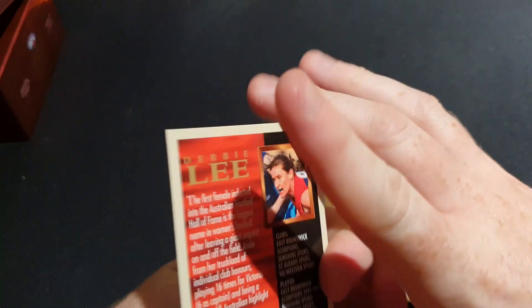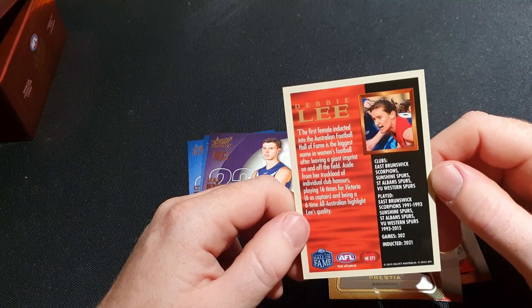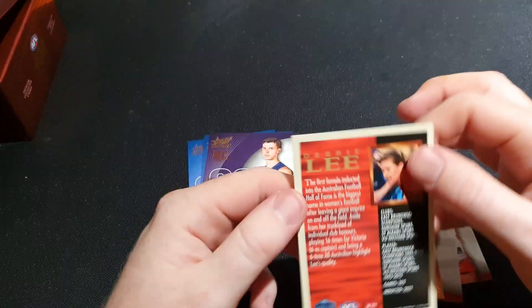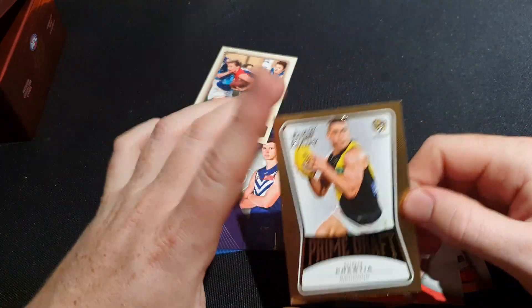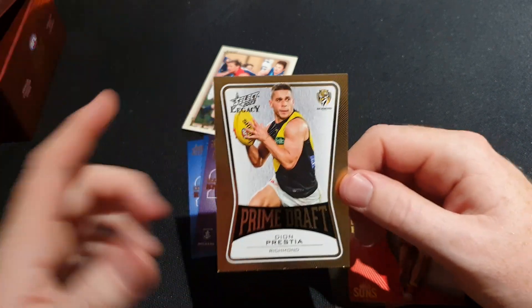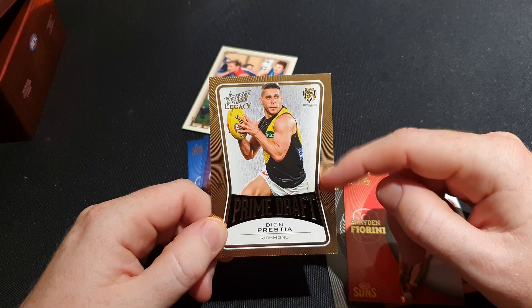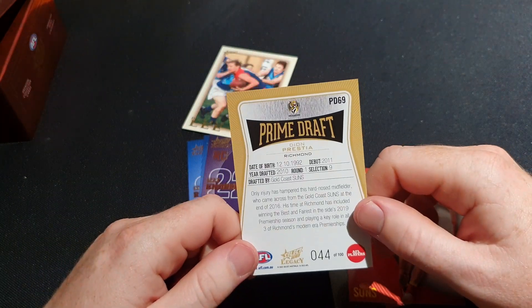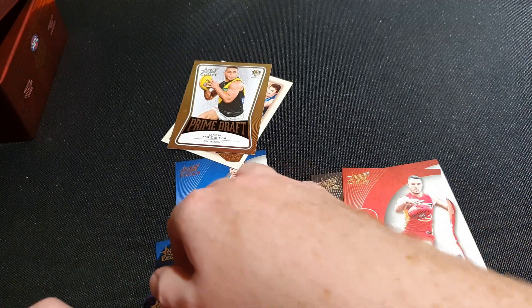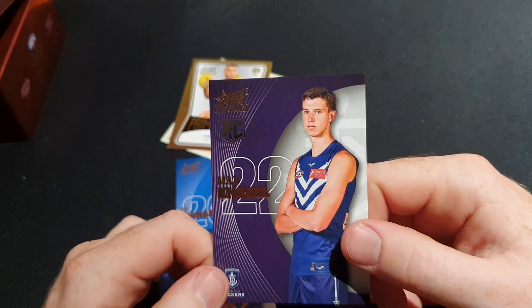Debbie Lee - I don't actually know who that is. She's the first female inducted into the Australian Football Hall of Fame. Okay, nice - that's not numbered. And Prime Draft - these were in releases a few years ago, from like 2013 and all that. This is Dion Prestia, 44 of 100. And we got a rookie card here - Max Noble rookie card.